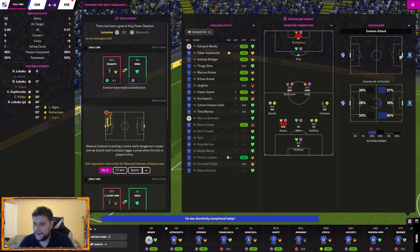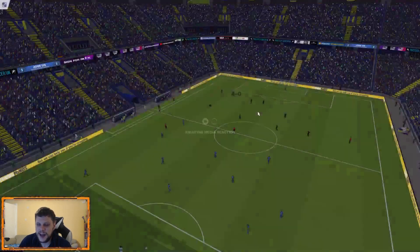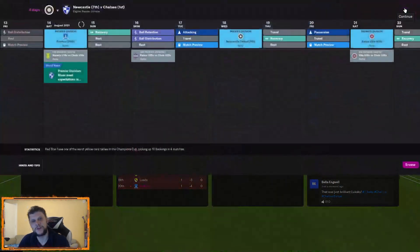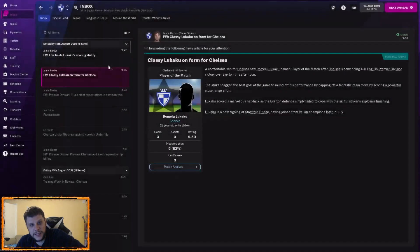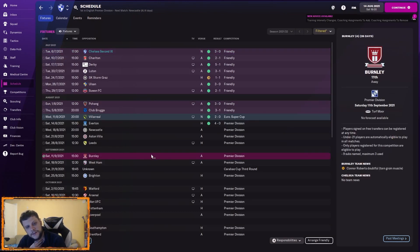We've still got money to spend — I might go and get a right back. We're top of the league on goal difference over Liverpool, Spurs, Wolves and Aston Villa all getting wins too. Lots of other games still to go. We'll praise Lukaku and give him a handshake. Schedule-wise, we'll come back for Burnley or a Champions League game — purely because that's when the transfer window shuts.